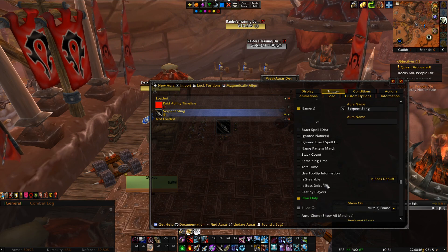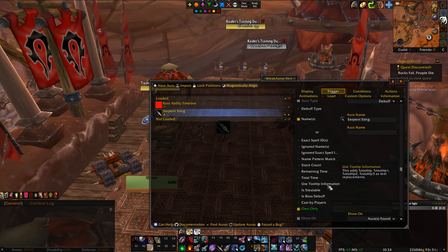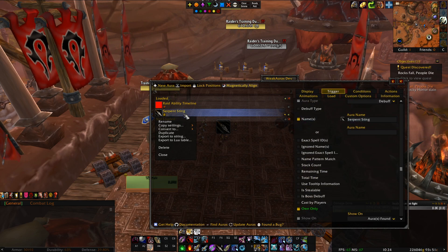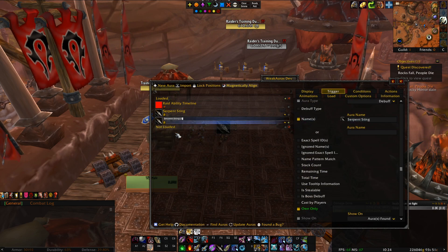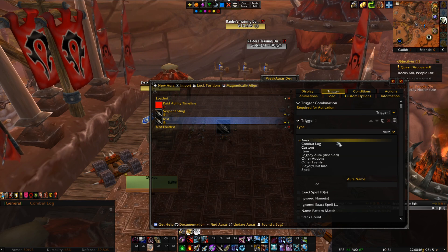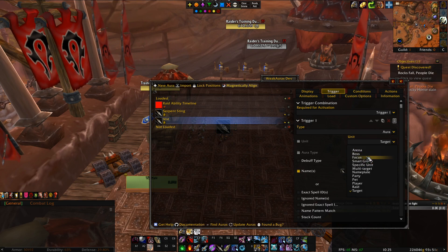Let me duplicate this and call it 'test' and look at what's inside this trigger, because triggers are probably the most complex part of weak auras. So you have Auras — we've seen those — there's all these options: Arena, Bosses, Focus, and so on. Smart Group is really nice if you want to check how many people have something. Multi Target is if you want to check if your Serpent Sting is on how many of these enemies — you'd use Multi Target.